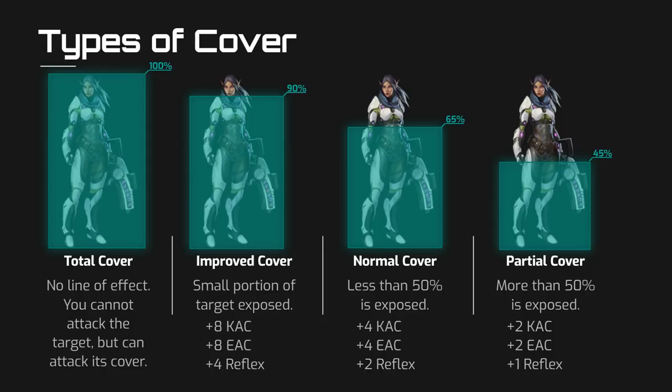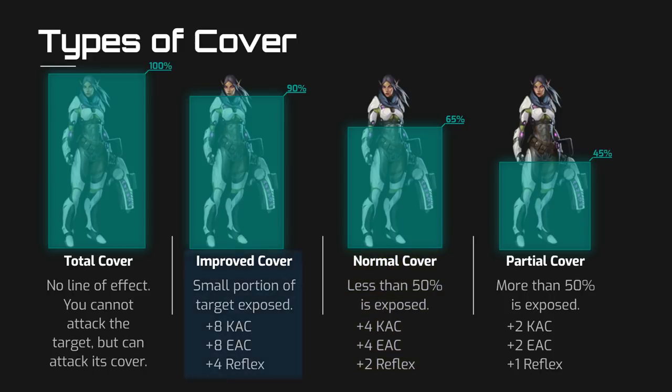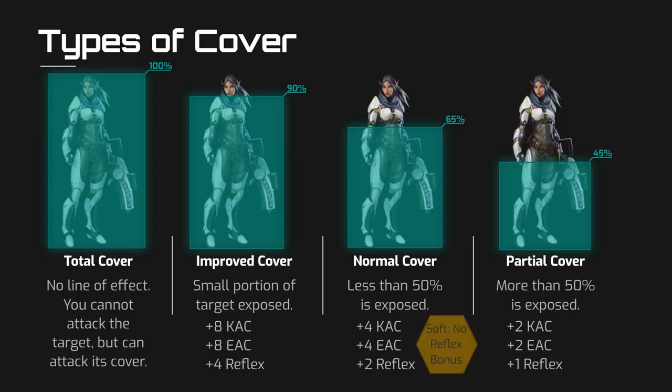An easy way to remember the effects of the different cover types is to always start with normal cover, which is +4 to both types of AC and +2 to reflex saves. If the target has significantly more cover than that benchmark, you double the bonuses to +8 to both types of armor class and +4 to reflex saves. And if they have significantly less cover than that normal benchmark, then the bonuses drop to +2 to both kinds of armor class and +1 to reflex saves. And always remember, soft cover works exactly like normal cover, except it does not grant any bonus to reflex saves.